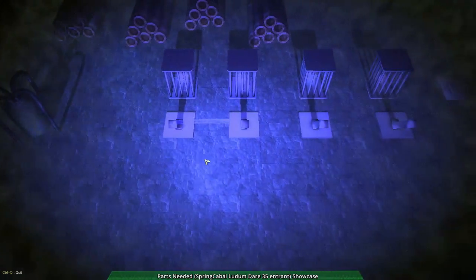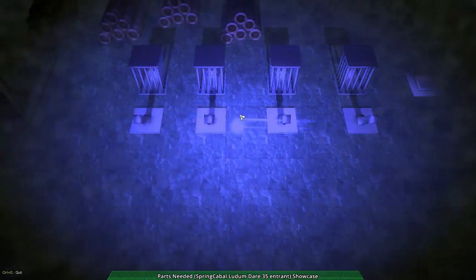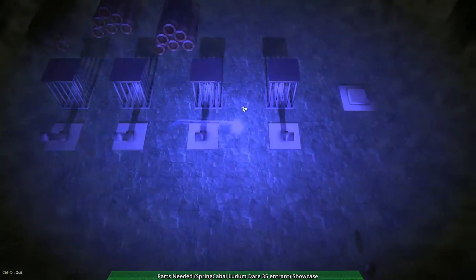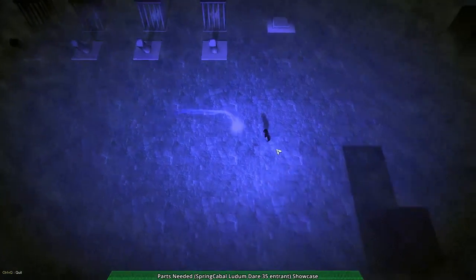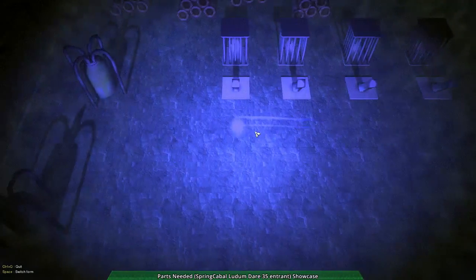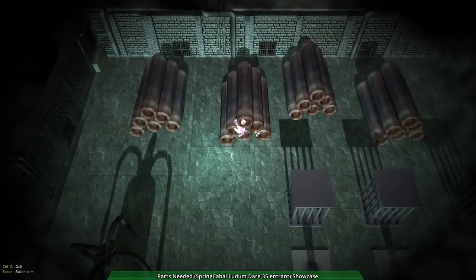So yeah, WASD to move. I have a bunch of cages. I'm not sure exactly what's going on here. I am a spirit, and a bunch of other similar ones are in cages. I have no way of freeing them. And I have... a body! It's kind of cool. This is a really good use of the engine as far as shader effects go.